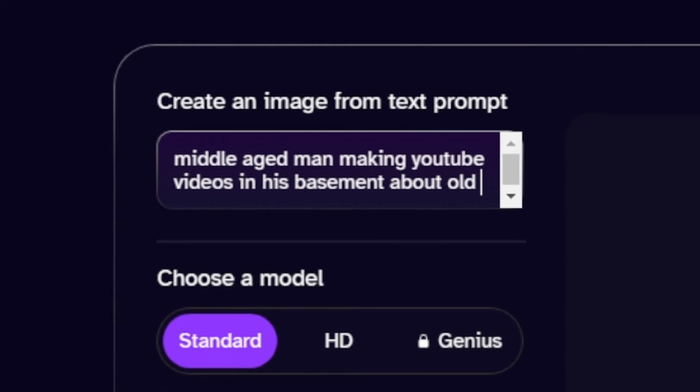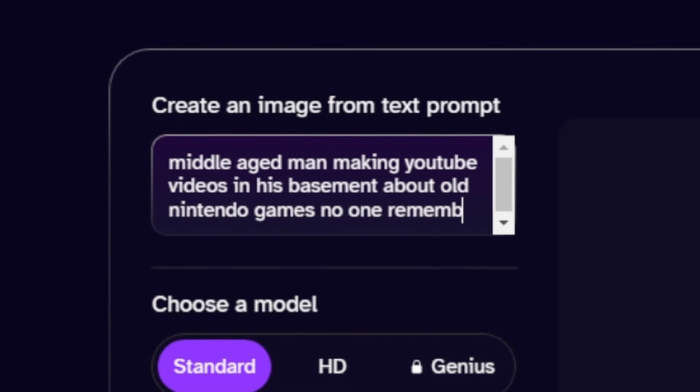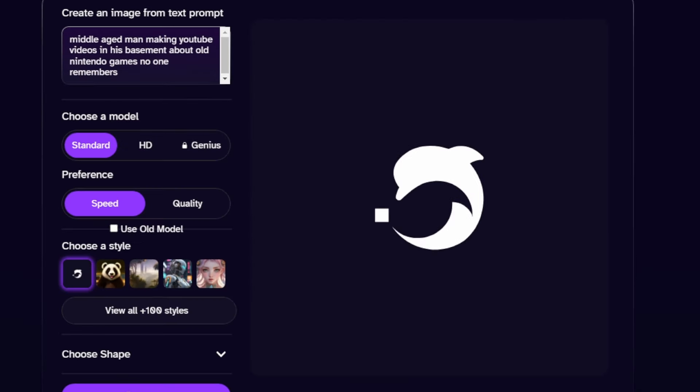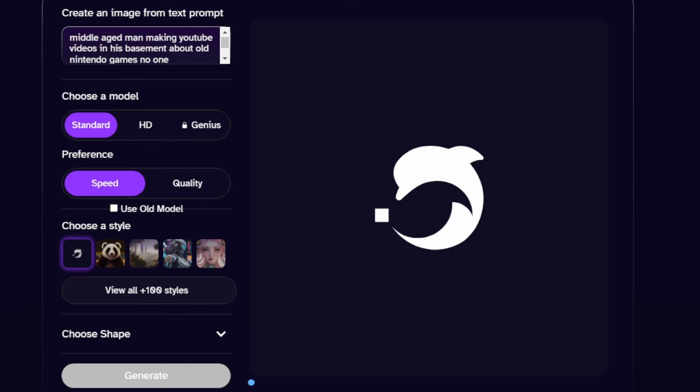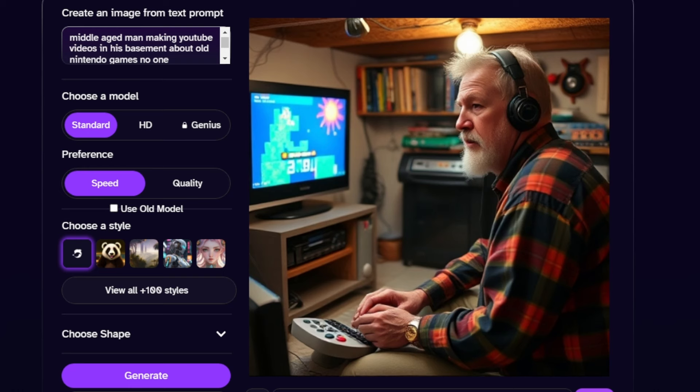The way this will work: I have given a prompt to Deep AI, their image creator, that encompasses the essence of an NES game — whether it be the title of the game or a specific and noteworthy element of the game — that will hopefully make it to where you can guess which game inspired that AI image.